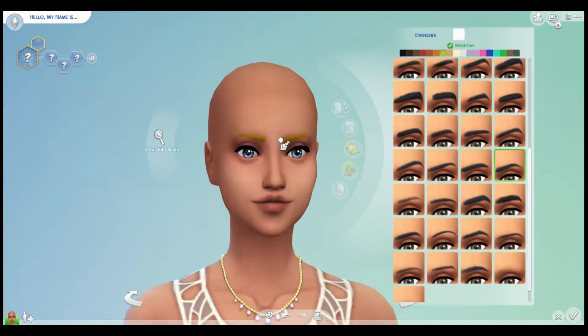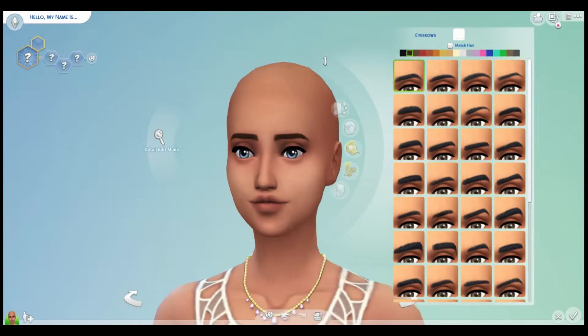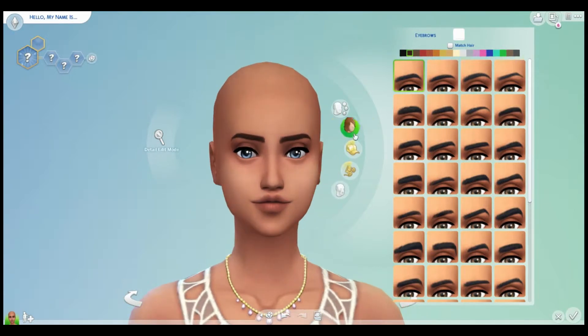Now the next thing said pick my sim's hair color, and 38.7% said dark brown. So I'm going to make a dark brown hair color — not skin tone, hair color. Sorry, I misspoke.